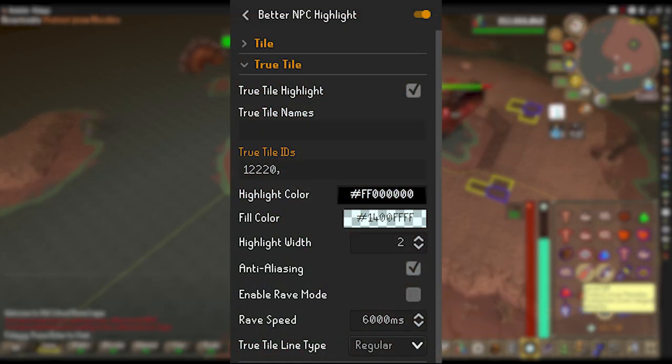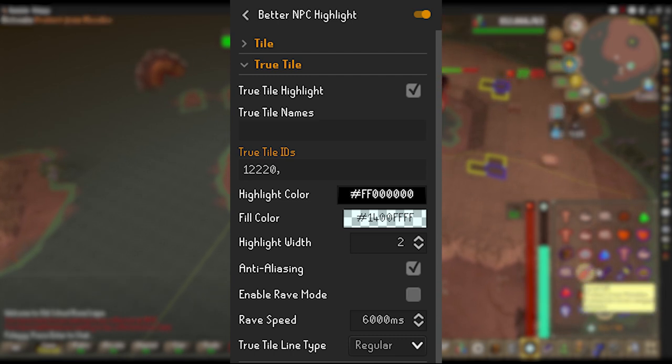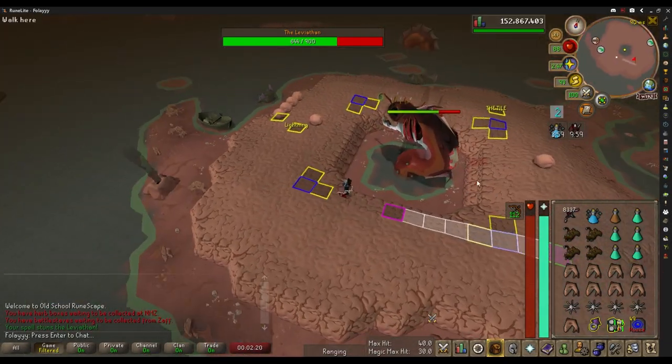If you'd like to highlight the abyssal pathfinder like you've seen in the clips, all you need to do is download the Better NPC Highlight plugin. After you download it, go into the settings and under True Tile Settings, under True Tile IDs, type in the ID: 122220 — and that will highlight the abyssal pathfinder for you.